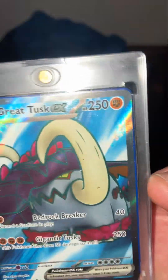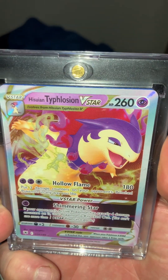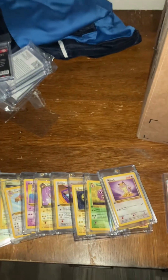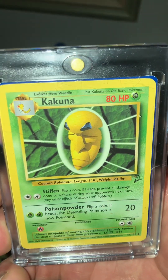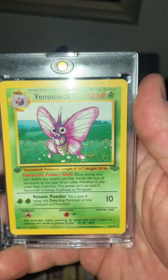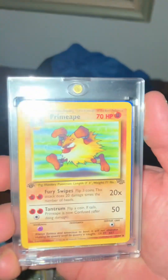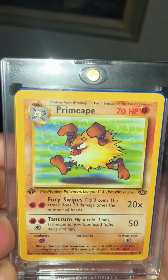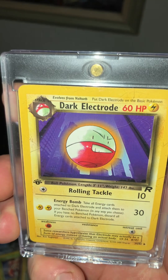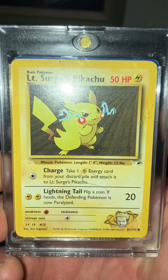Over here we got the new series — this is Great Tusk EX and Typhlosion V-Star. This was out of the $225 set that I bought. Cocoanus. And another great purchase — first edition Venomoth. Here is a Primeape first edition Jungle. Dark Electrode, Team Rocket first edition. Lieutenant Surge's Pikachu out of the $225 Pokémon cards that I bought.